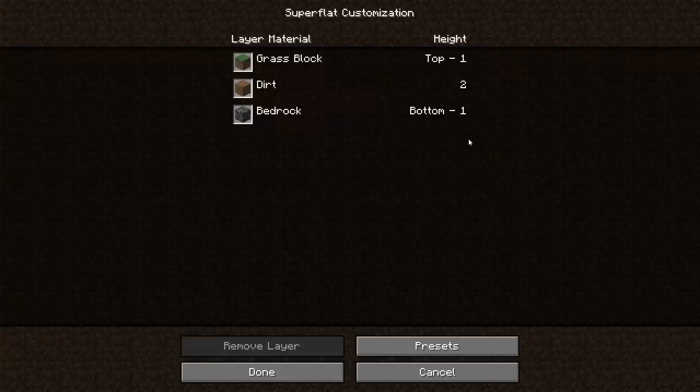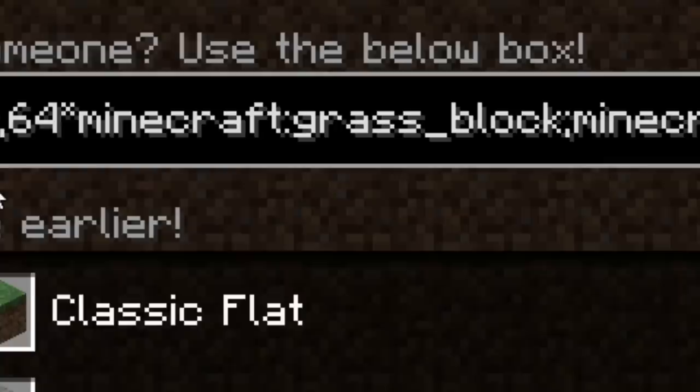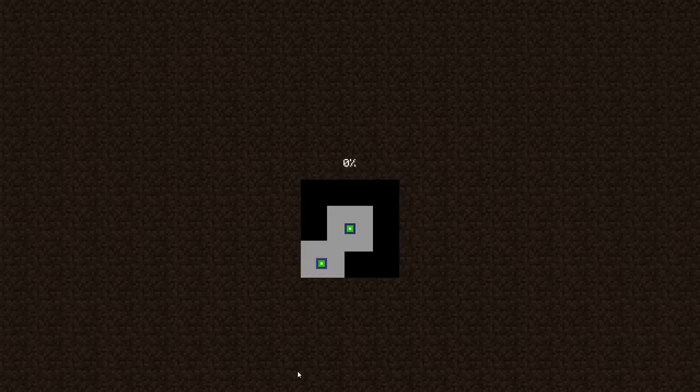Today we're going to make a Minecraft Guide creative world. This world is going to be a superflat world, but we're going to customize it a little bit because I really don't like it when slimes spawn everywhere. We'll set up one layer of bedrock, two layers of dirt, and then 64 layers of grass block. This is a creative world after all, so let's create a new world.